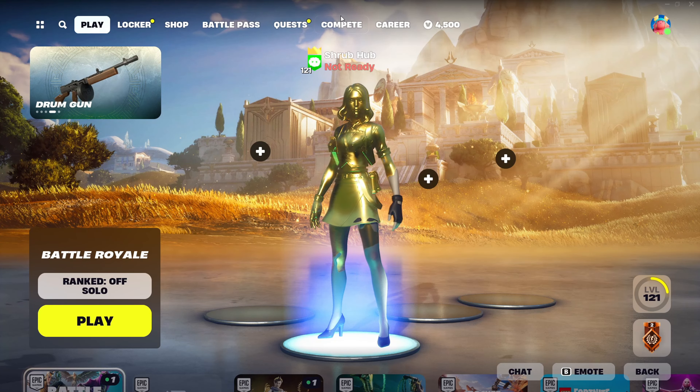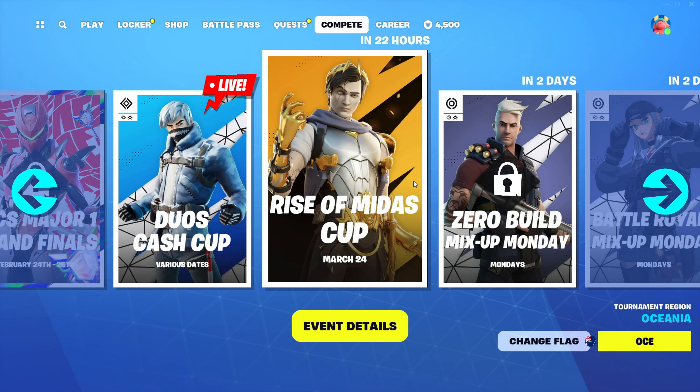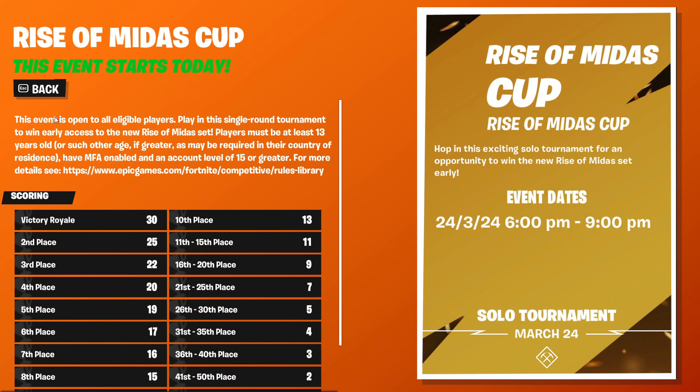Basically, if you go in your Compete tab, you will see this cup known as Rise of Midas Cup. This cup shows the Ascendant Midas skin. How this cup works is it's an event that is open to all eligible players, meaning you don't have to be any rank above. You can play it no matter what rank you are — unranked, bronze, unreal, anything. Anyone can play it.